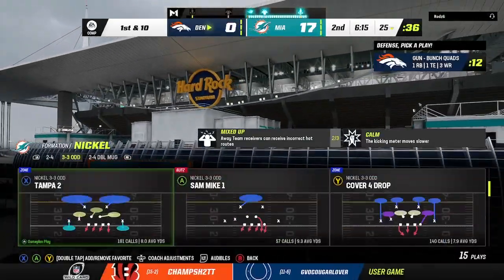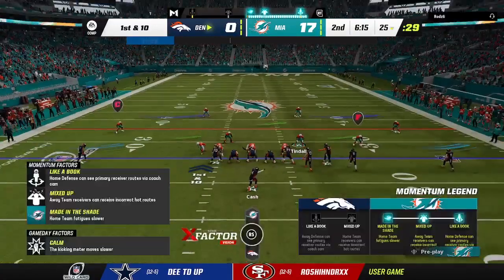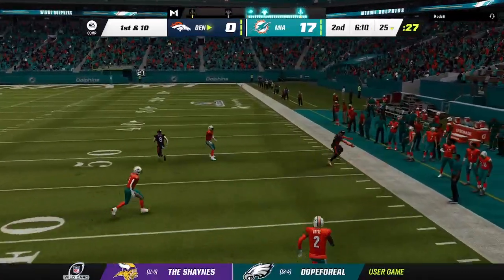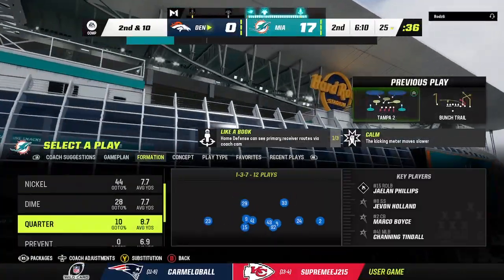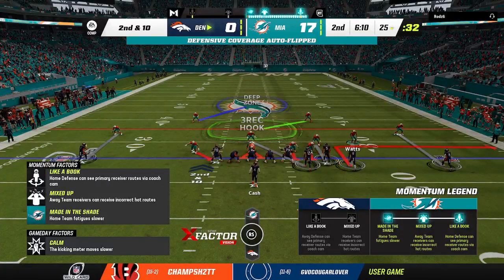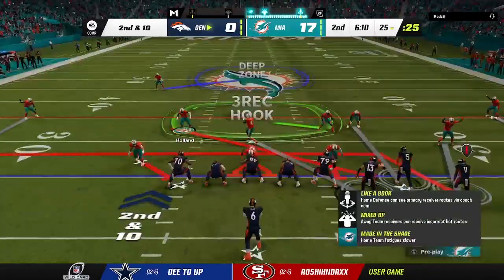10-0 the score after one on EA Sports. First and 10 now in Denver territory at the 48-yard line. They fake the handoff, now Tua — he's going to fire this thing deep right sideline, and this is caught inside the five. A big play for Miami — 44 yards. Now we know this offense has the potential to strike quickly, and they just bit off two huge plays on back-to-back snaps.